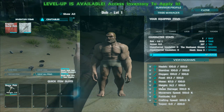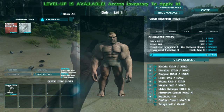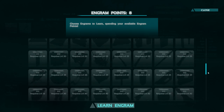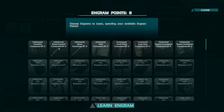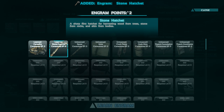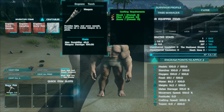So we got health, stamina, oxygen, food, water, weight, melee damage, movement speed, fortitude, crafting speed, and torpor. We probably want to increase melee damage — let's do that. So engram points — eight. This is how you learn how to make other things. There's a lot of things in here. Requires level 70 — whew, we're level one, we got a little ways to go. So let's learn campfire. At nighttime we're going to get cold and we need fire to stay warm. Stone hatchet — yeah, let's go ahead and learn that.